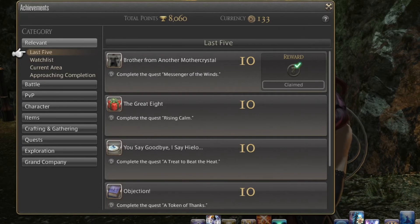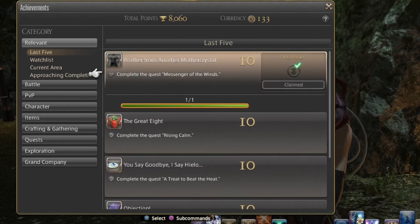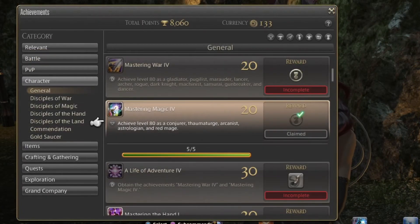I'm showing you the Recent tab — the last five achievements — which you can look into and see what you've got. There's also a Watch List, Approaching Completion, so you can see what you're close to finishing. And you can go into all the other categories to see what titles and rewards you can get.